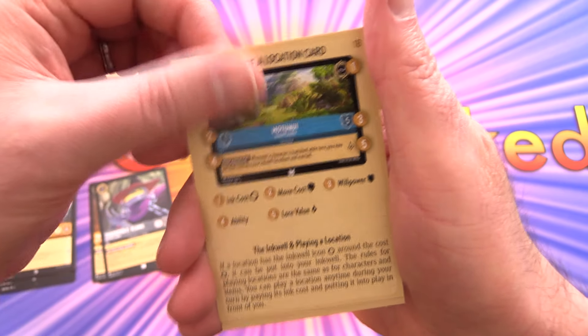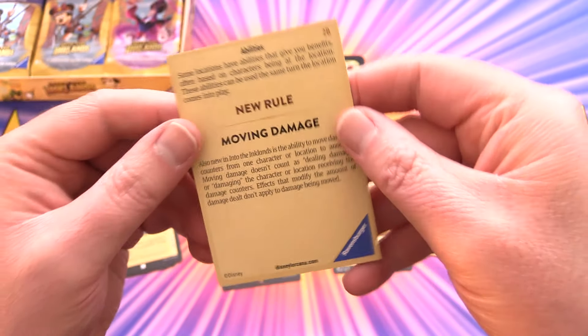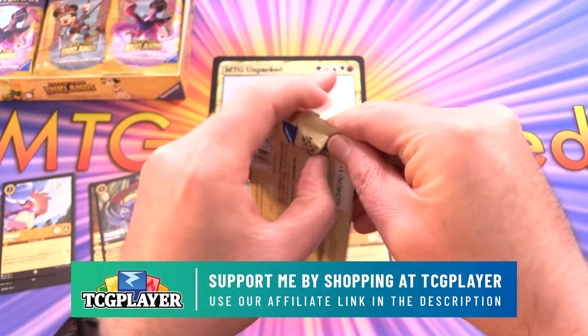The location card insert covers gaining lore and moving damage — new rules. Interesting. I guess they'll have those in every pack.